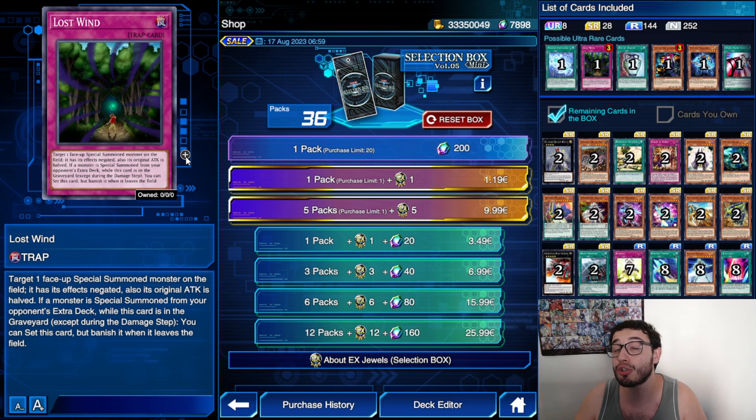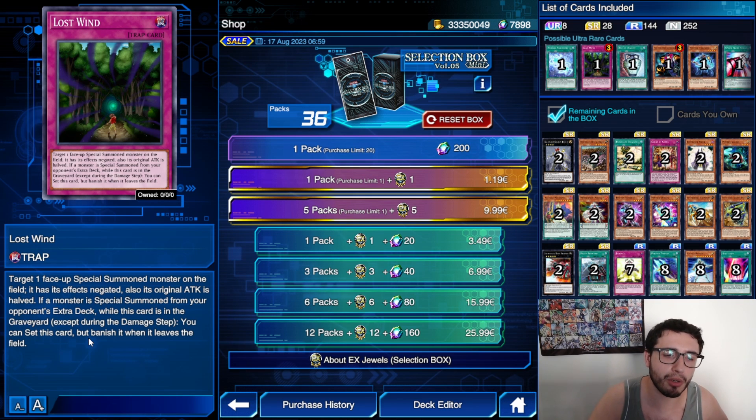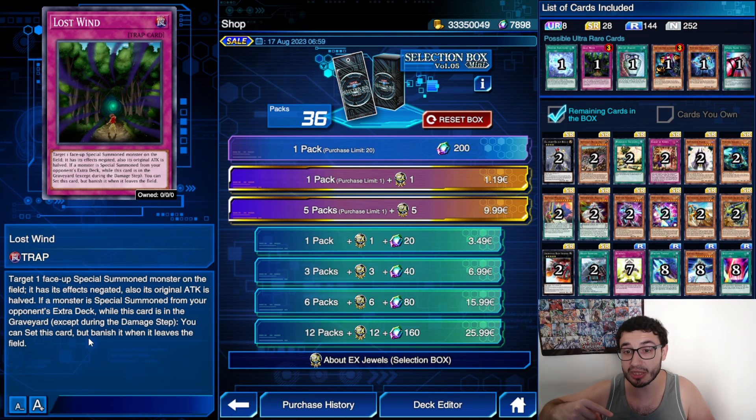Lost Wind is a limited trap on release. Target one face-up special summoned monster on the field — it has its effect negated and its original ATK is halved. If a monster is special summoned from your opponent's extra deck while this card is in the graveyard, you can set this card, but banish it when it leaves the field. This is even more broken — you negate the effect, this goes to the graveyard, and then if your opponent special summons another thing you set this again. This is going to be a nightmare just like Crackdown — two negations in one. You still have to wait for the next turn to use it again after setting.